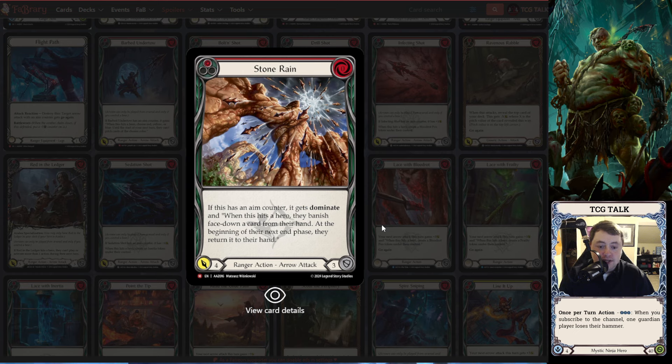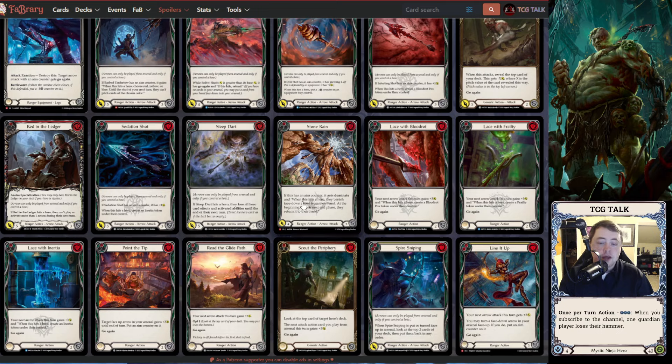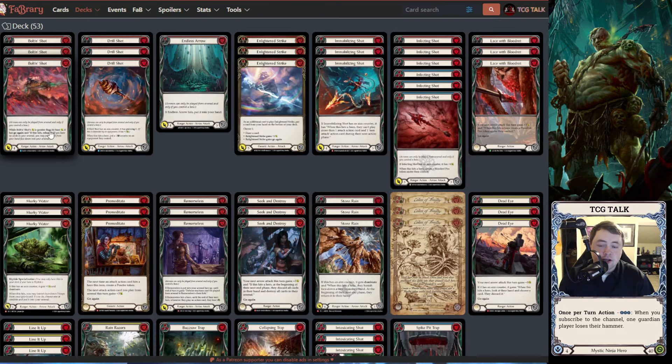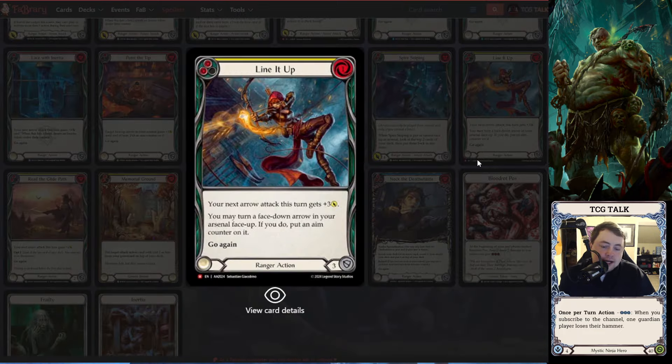Stone Rain is a super cool card. Being able to give it Dominate in Azalea without having to use her ability is really really nice — and I think the arms piece is the best synergy with it in this deck. It also gives Riptide another access to a Dominate card; now he has Murky Water and Stone Rain for Dominate. I love how they're not going completely away from Dominate — they're just not making it as common. Once Azalea rotates and we have just Riptide for a little bit, he basically has Murky Water and Stone Rain to help close out games, and Dominate being a game closer is what it should be.